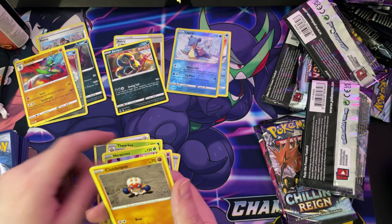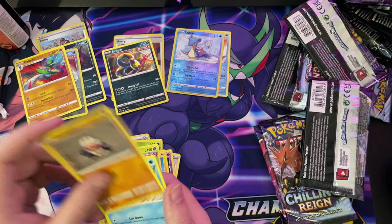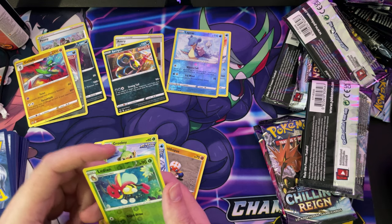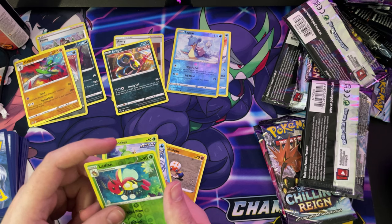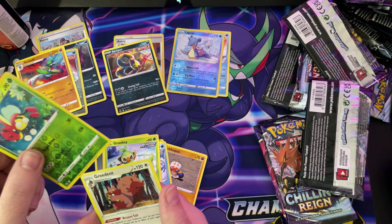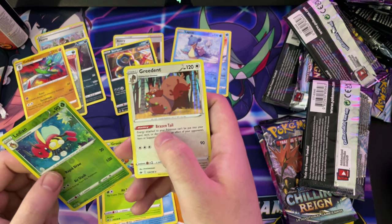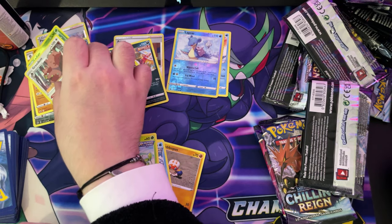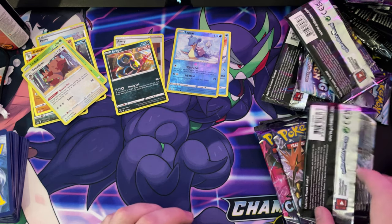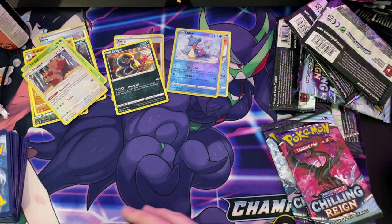Let's see what we get. Oh! Fog Crystal, Greedent holo card, guys. I'm just — holy hell.